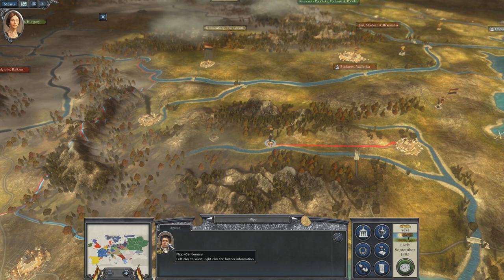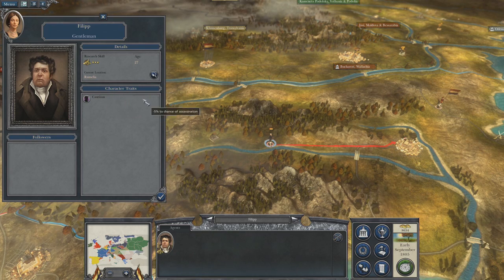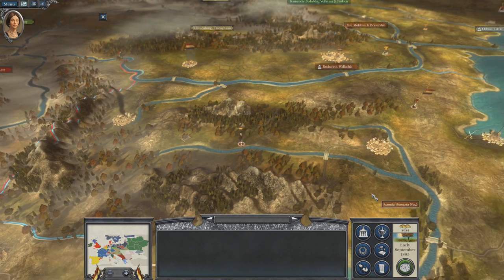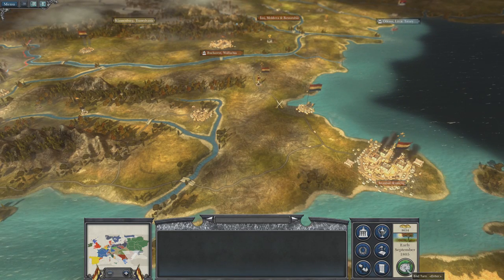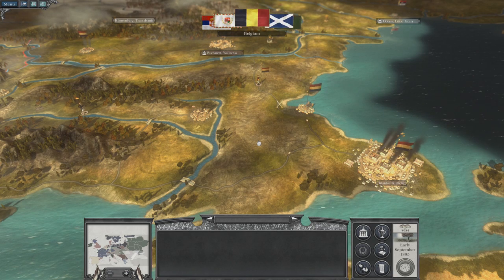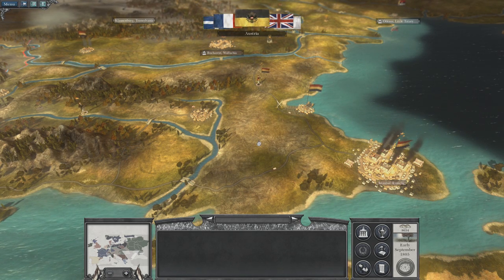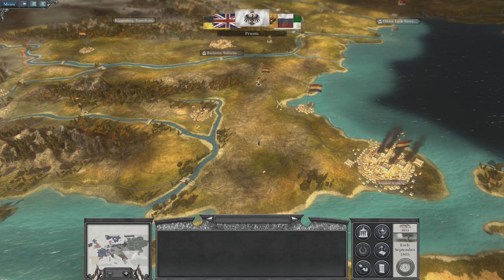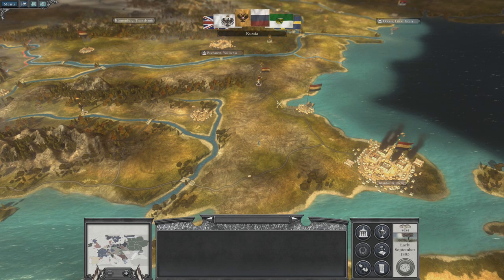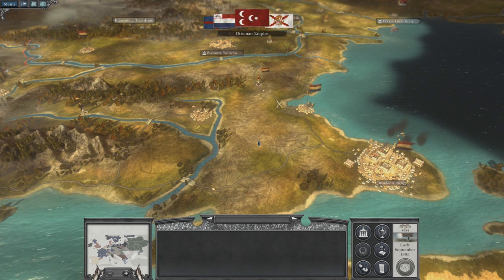This gentleman should go into this town so he gets better experience. He will help research go up faster. Let's end that turn — it'll be interesting to get out of this mess and see what other mess I can get into with countries around me. I do want to take Transylvania for ourselves pretty quickly, so we'll see how that goes.